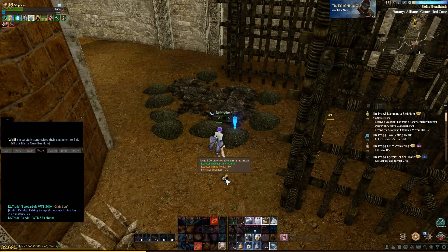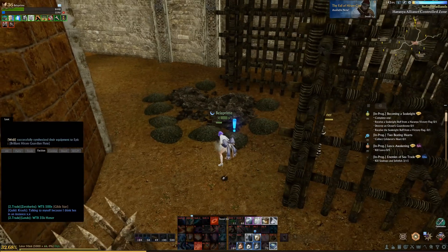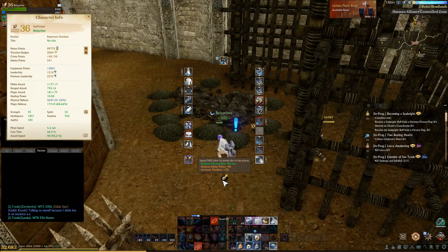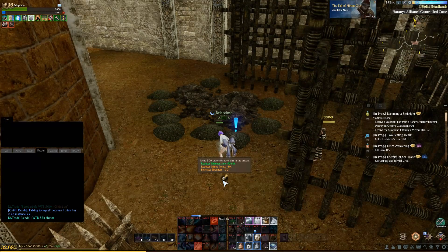The next strat is to dig your way out. The piles of dirt we were looking at earlier reduce your infamy by 40 and give tiredness plus 30, but they also reduce your sentence time by 60 minutes. So if you have a timer that's less than 60 minutes in jail, you can use this once, spend 500 labor, and you'll be out of jail instantly.